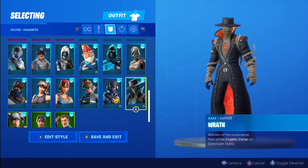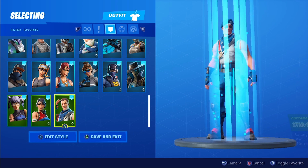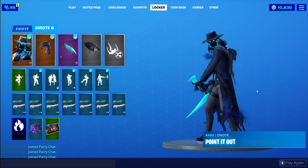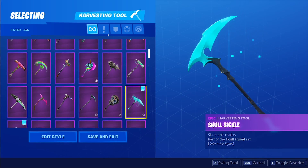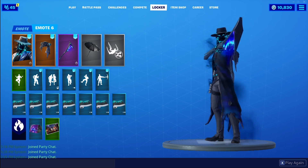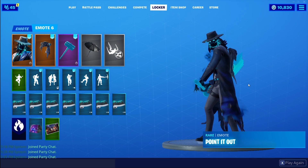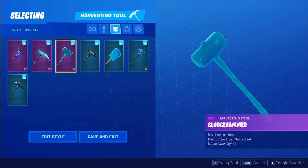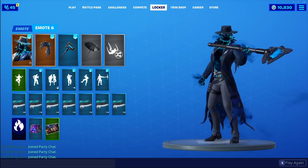Wrath is kind of a bootleg Dead Eye but it's a different vibe and you get a lot more with it. The back bling is very universal. Some pickaxes you could consider using with Dead Eye — starting with the Skull Sickle. I'm getting tired of all the scythes; we're getting a lot. We just got that all-black scythe with the Chaos Agent, and now we got another scythe. The Spectral Scythe is what we got with him — it sounds really good, looks decent. I'm just kind of over scythes. I'm still waiting for drumstick dually harvesting tools, Fortnite!